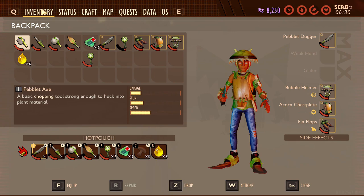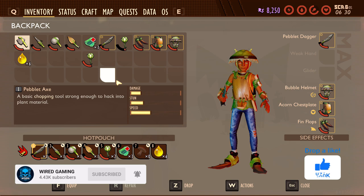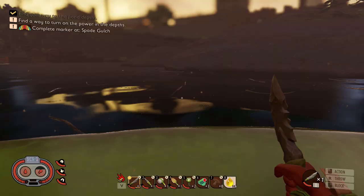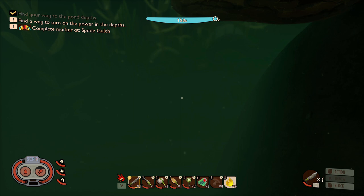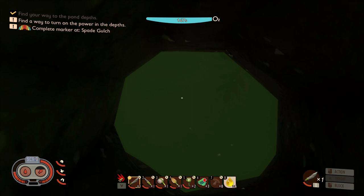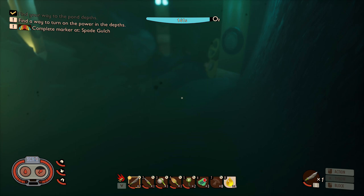I managed to get a bunch of funky little bits. With the grass that we managed to scan, we managed to get a little tube which increased our breathing to about 80 seconds. And then I also found a bone which gave us this recipe for the bubble helmet, which increases our breathing to 160 seconds - which is awesome! So now we've got the fins, the torch, and all the other bits. We're going to head down one of the holes now - I found an easier one to find, just by the lily pads.